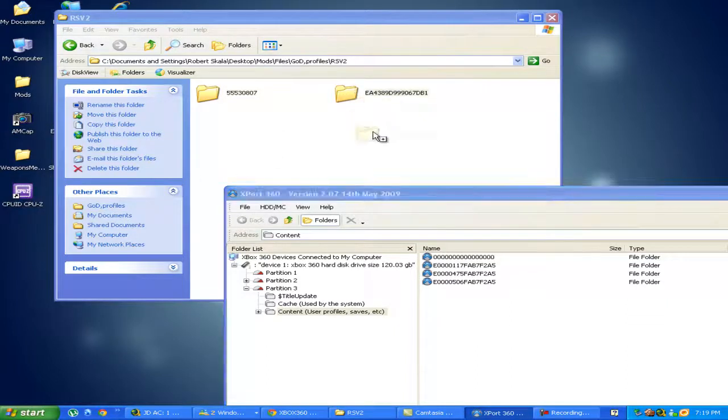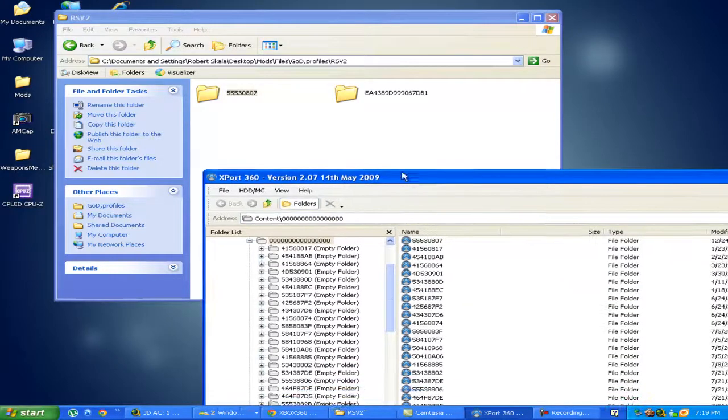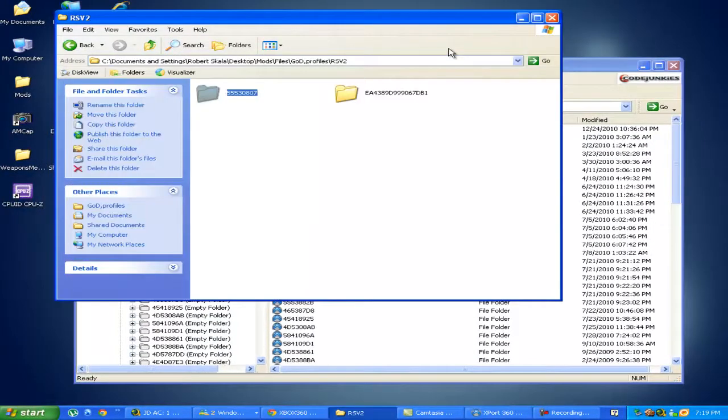Alright, so first of all I'm going to put my profile and content, and then I'm going to do the billion zeros — put the game, let it go. And if you're using USB, sometimes that 0000 folder isn't there, so you've got to put that in. It's 16 zeros. Alright, so now that it's done, we're going to go on the Xbox and basically start up the game the same exact way as before.